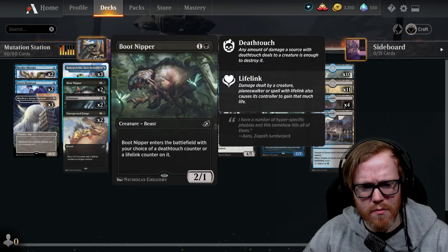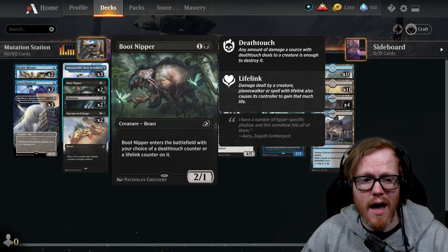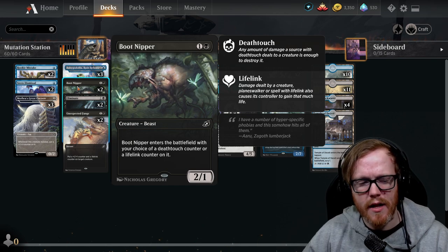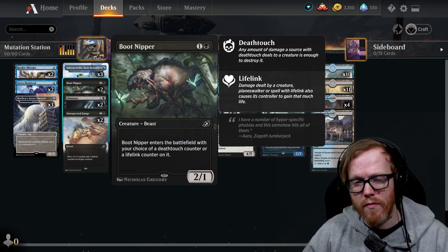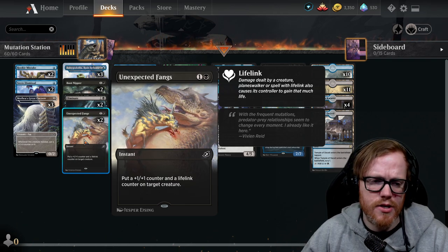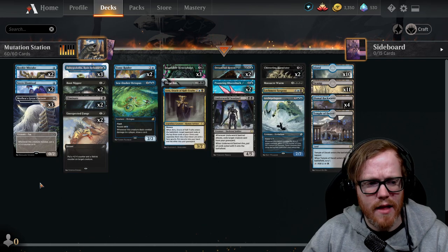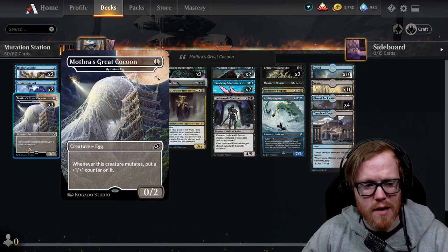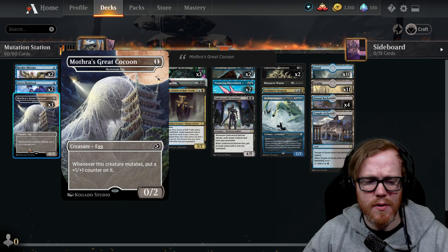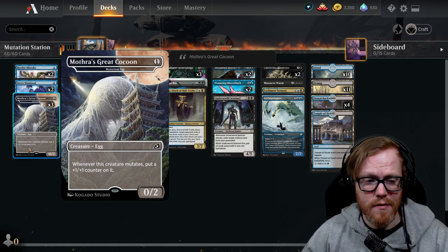Boot Nipper is actually pretty decent — getting a counter on something makes it hard to remove with Heartless Act, since the opponent can't target creatures with counters. It's something you eventually replace but don't need to immediately. Unexpected Fangs gives a plus-one/plus-one counter and a lifelink counter — decent for similar reasons. Mothra's Great Cocoon is very dependent on having mutate creatures to put onto it; it's a 0/2 for one mana, which isn't bad, but it only gets better if we actually mutate onto it, so it's something to replace toward the end.